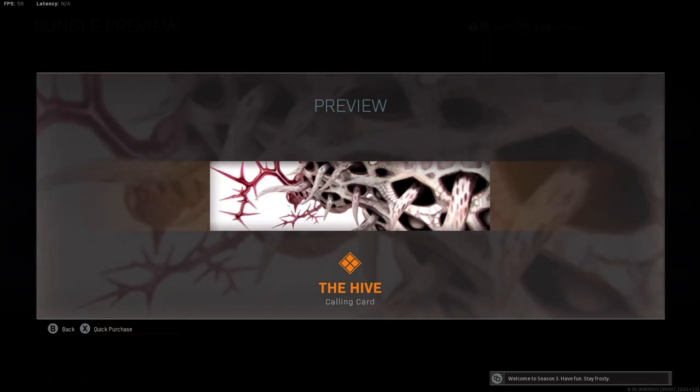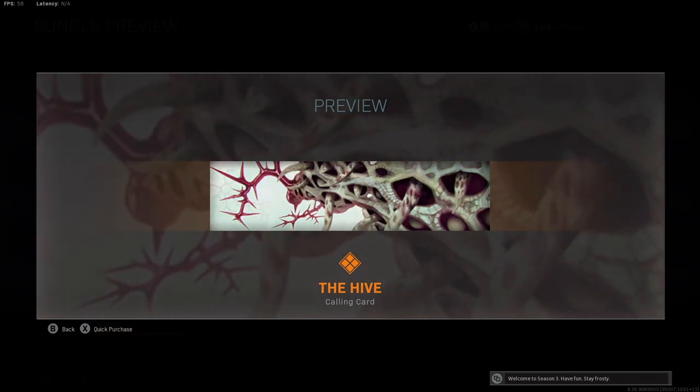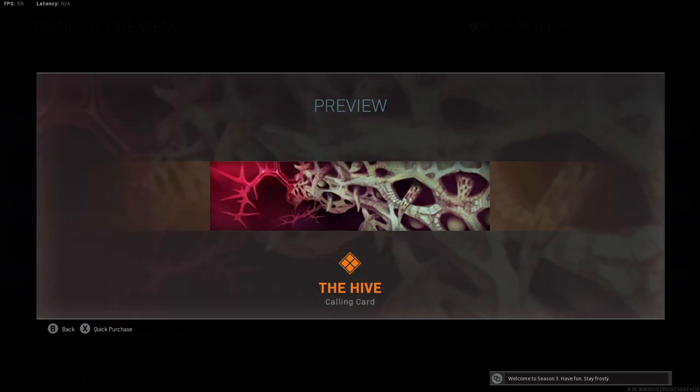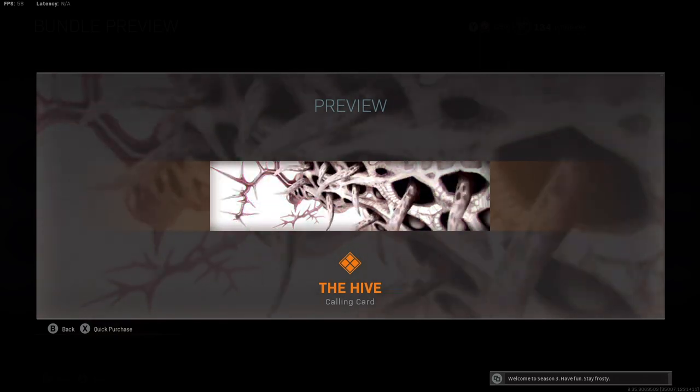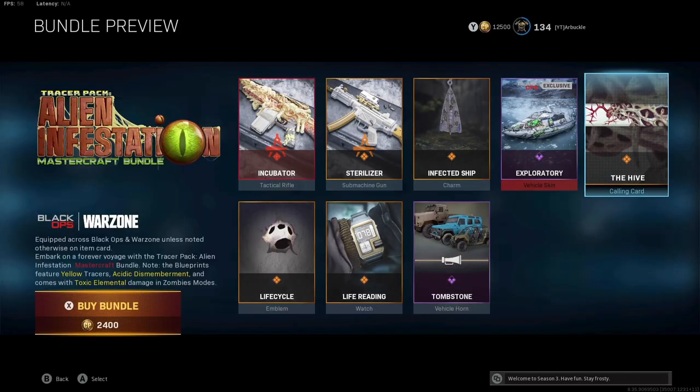You're going to get the Hive Calling Card. As you guys can see, this is a pretty unique animated calling card with our Hive and our alien tentacles popping out of the sides. It's pretty flashy. It looks pretty creepy and weird, but this is a legendary calling card — the Hive.